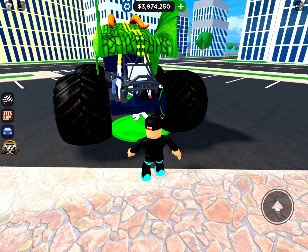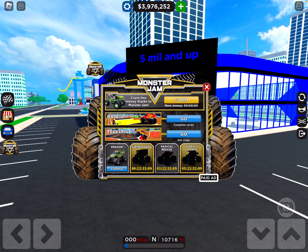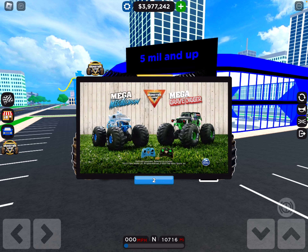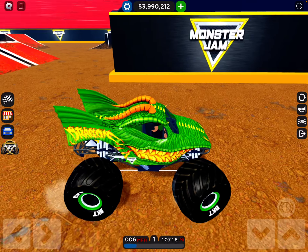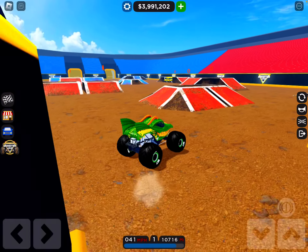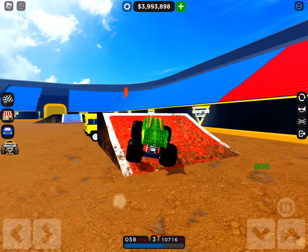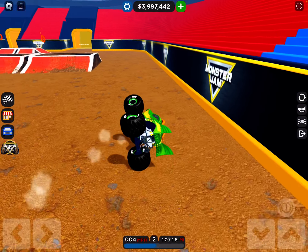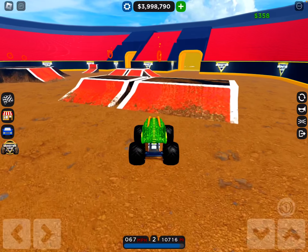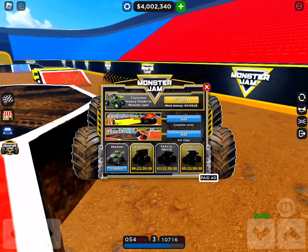Let me come out here and spawn one of these — let's go with the Dragon. I'll tell you the code near the end of the video, so watch till the end. Let's watch this ad real quick to get the ten thousand dollars. They have the race, which is typical, and then the freestyle area. Every ring you collect you get 250 dollars — as you can see in the bottom left by the turning buttons — and you have to do that to get the Dragon.